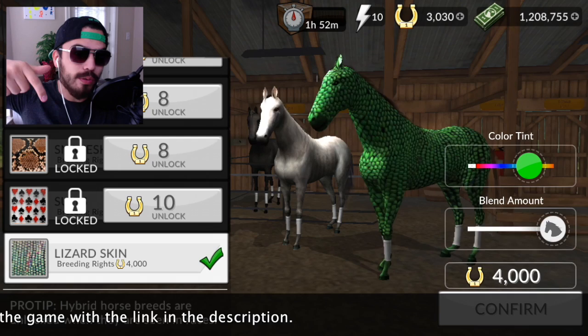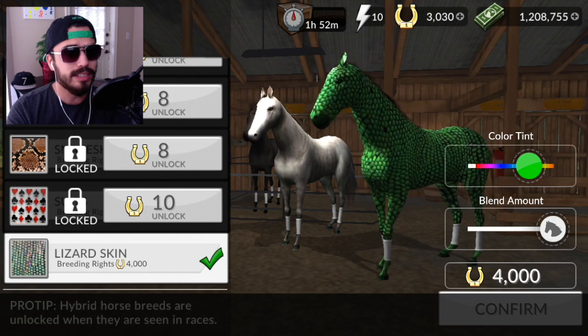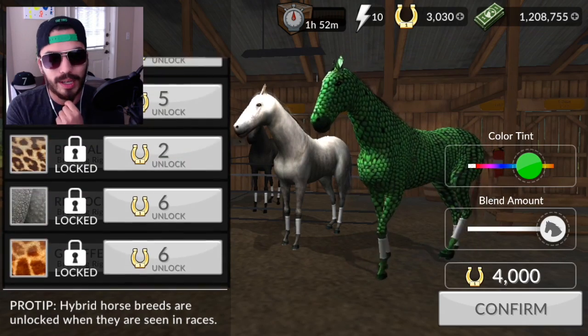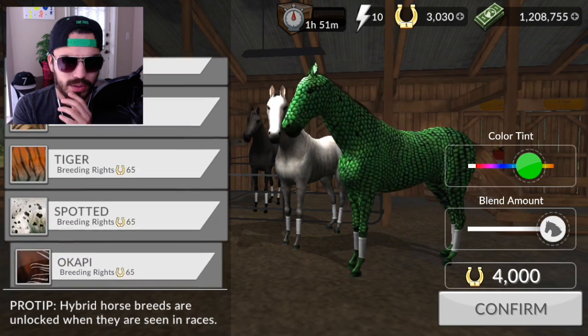If you guys want to download the game, the link is in the description below. If you want to play with me, download it and contact me on Twitter so we can race each other. Lizard skin costs 4,000 horseshoes though, so I'm not gonna get that. Let's see what else — how about tiger?